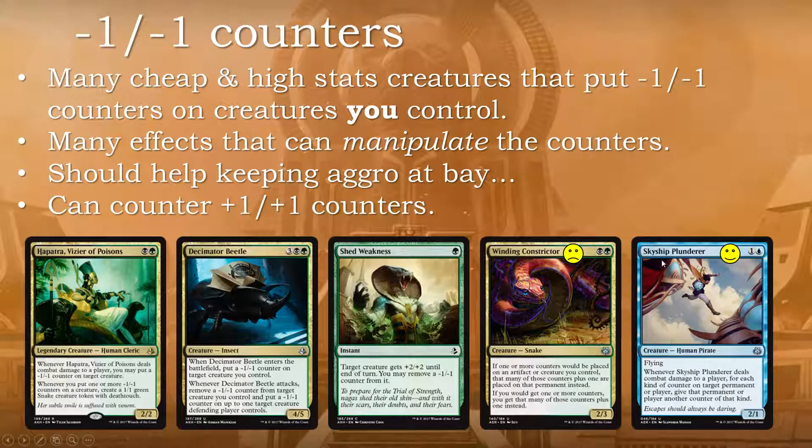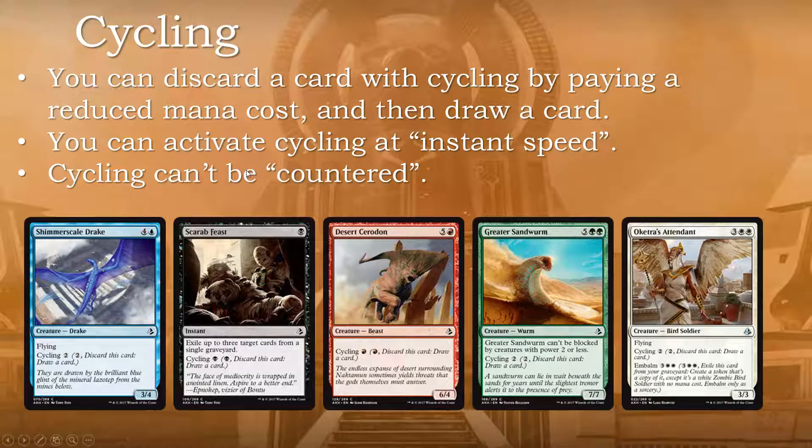On the other hand, if your opponent plays with negative counters and you are using Skyship Plunderer, you're going to have a fun time because when this creature deals damage you can add another counter to another permanent. Then the last new mechanic that also comes from the past is cycling. At first glance it doesn't seem that interesting, but you can discard a card that has cycling by paying a reduced mana cost, and if you do you draw another card.